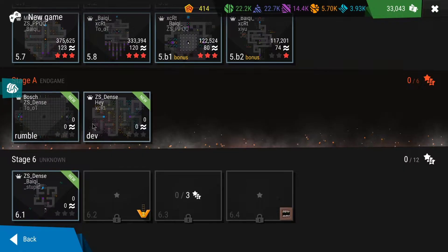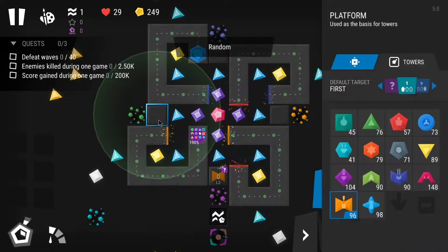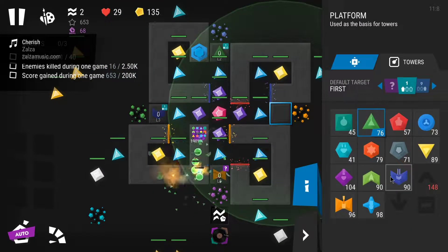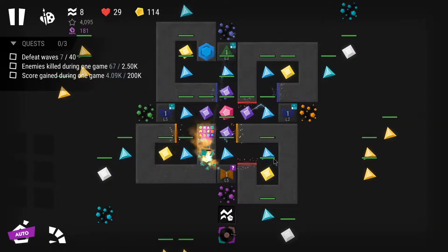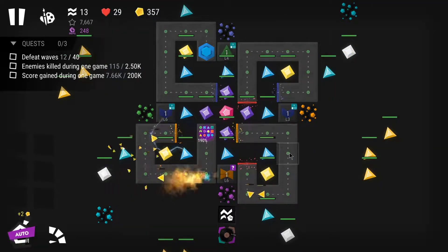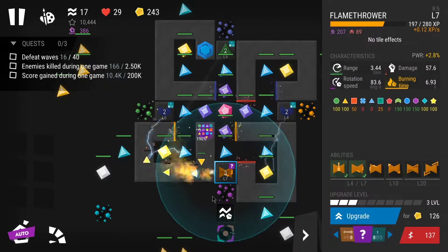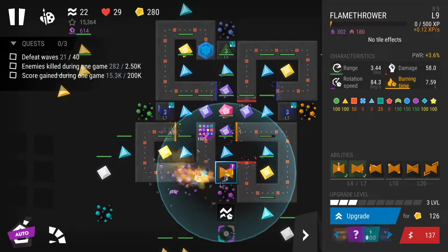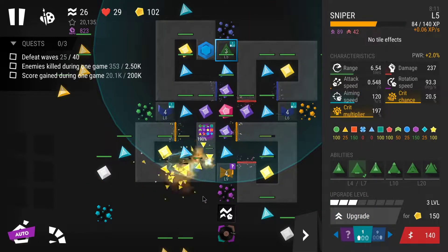I decided to try stage 6 for the first time with this amount of research, just to see how it goes. I remembered this stage being very particular — you need to destroy crystals to unlock additional platforms for placing towers and gain extra benefits. I went with one flamethrower, two teslas, and one sniper. Teslas are good here because when no enemies are in range, they attack the crystals.